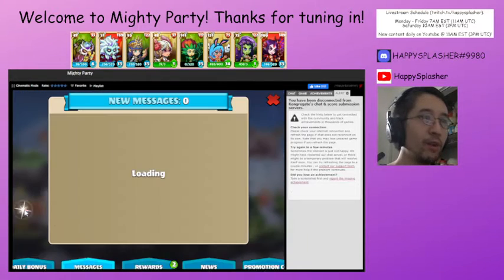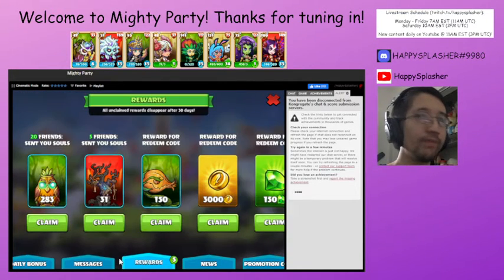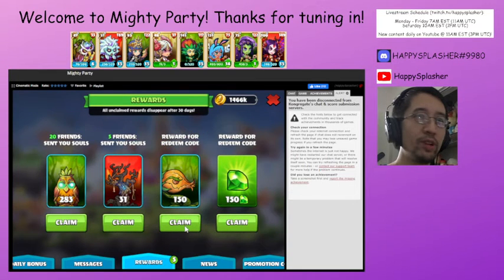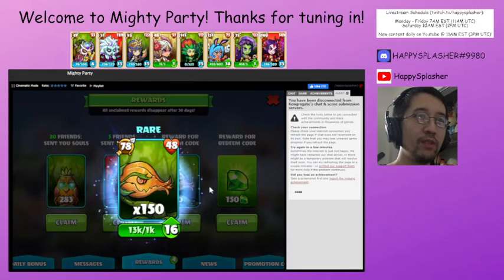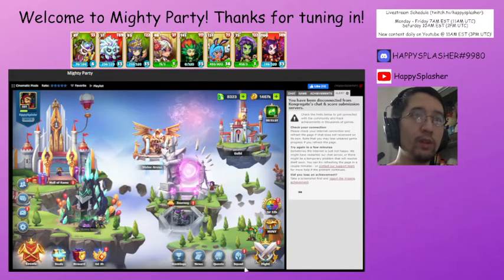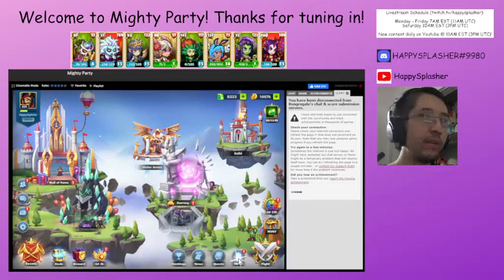Let's go back to our box and see what we get. Some gold, some rares, and some gems. Let's pick those up. Next thing we're going to do — we're going to set up our warlord and our pet.